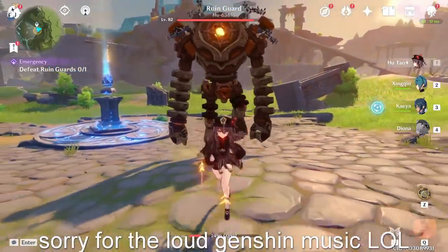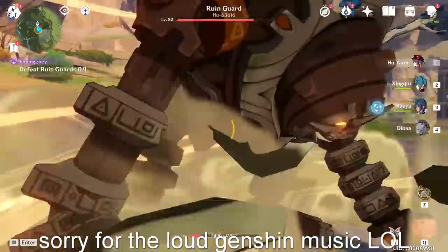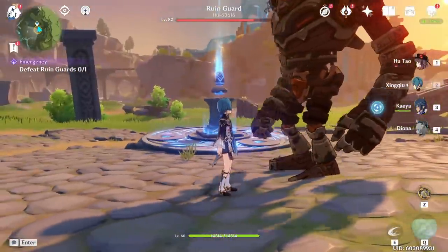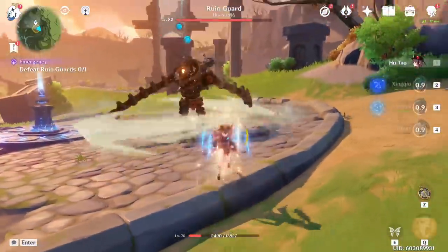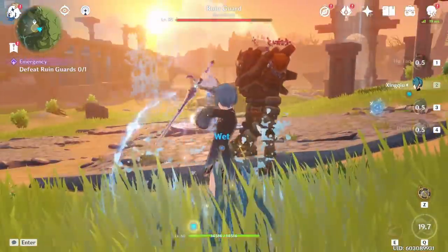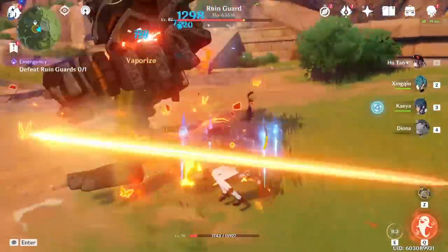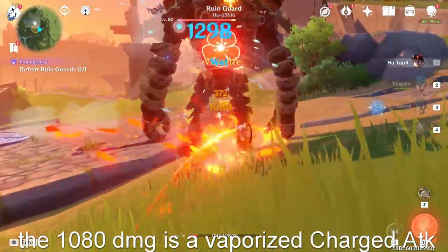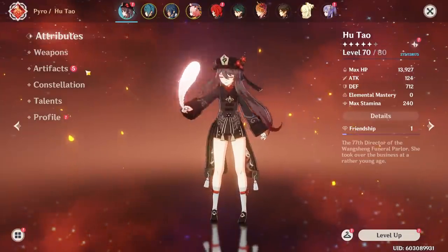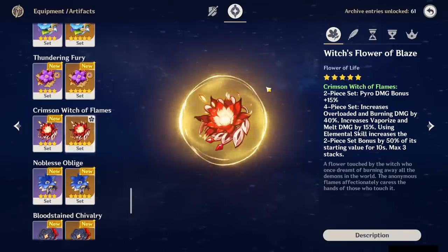An important thing to know about her charge attack is that it has no internal cooldown, which means it can apply Pyro every single time you charge attack. When you pair her with someone like Xingqiu, especially for reverse vaporize, you can vaporize on every single charge attack because there's no ICD on charge attacks. Keep in mind normal attacks do have a small ICD, but charge attacks don't. This means spamming charge attacks is very, very good — you can constantly apply Pyro, constantly vaporize, or even proc melt depending on your team comp.